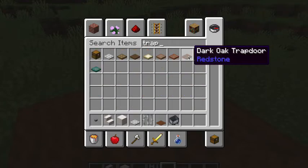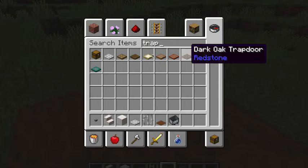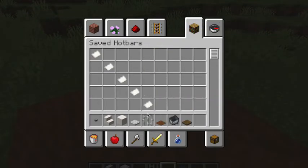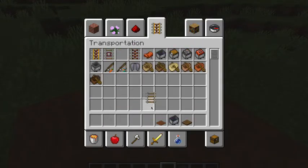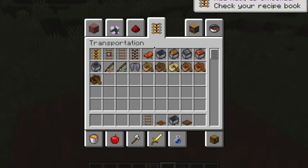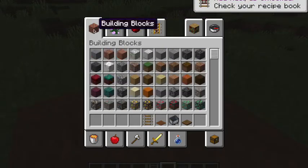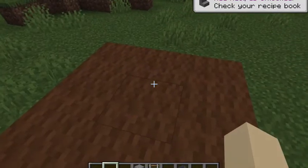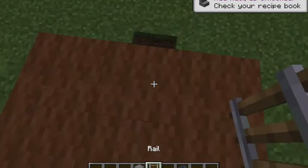You can use any trapdoor you want, I'm gonna use this one. You're gonna need a rail to be able to place the minecart, and a random block of your choice — for now I'm gonna choose stone. Okay, so I'm gonna build the chairs now.